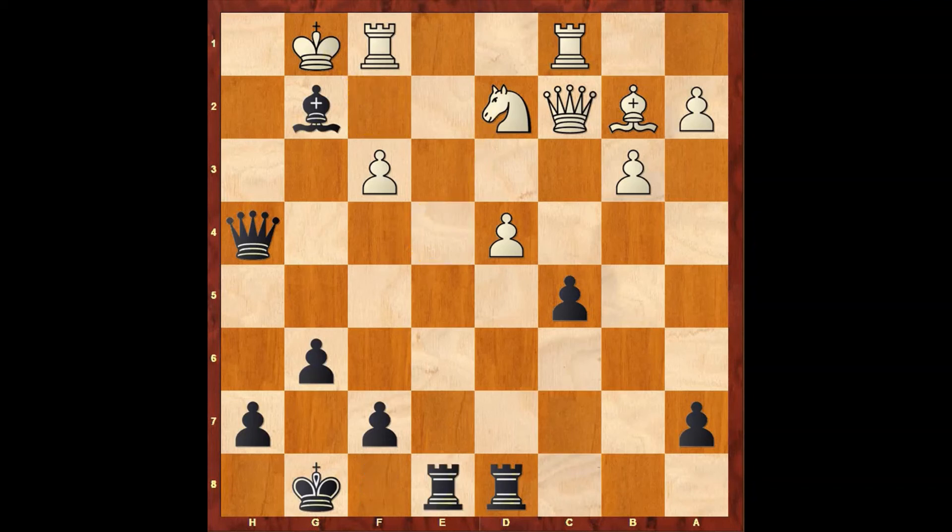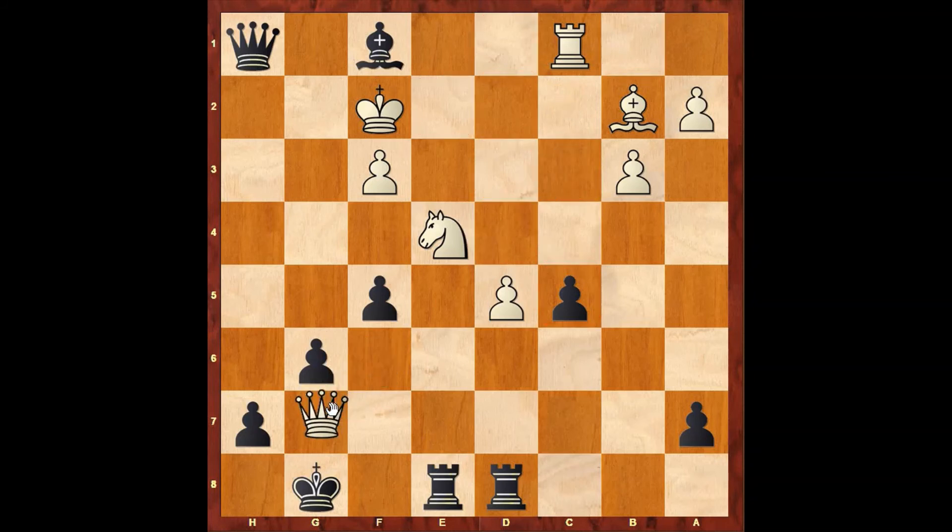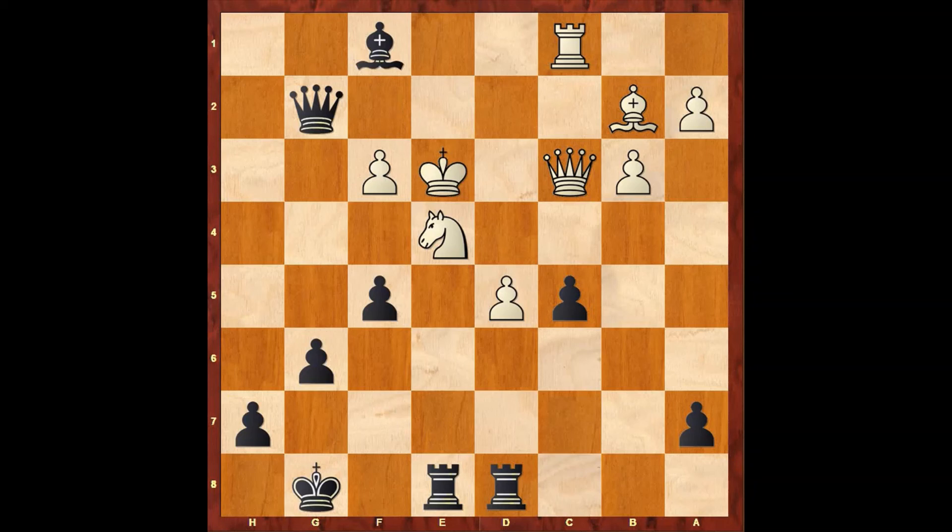Now Taras continued with rook to e8, taking control over the open e file. White plays knight to e4. Now comes queen to h1 check. In the game white plays king to f2, which is forced. Now black plays bishop captures rook. Now white plays d5. Now black continues with f5 attacking the knight. Now, not moving the knight back, Nimzovich continues with queen to c3 threatening queen to g7 checkmate. But there is no time. Taras continued with queen to g2 check. King to e3. Now comes another shocking move — rook into e4 check. White plays pawn captures rook.